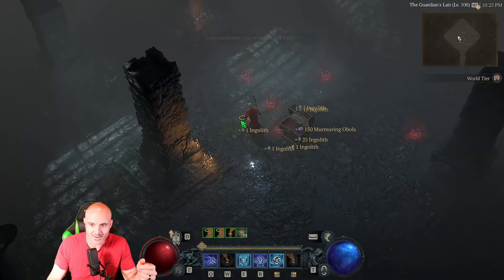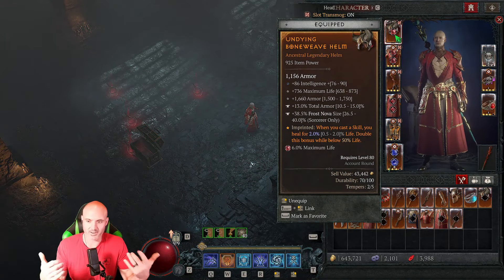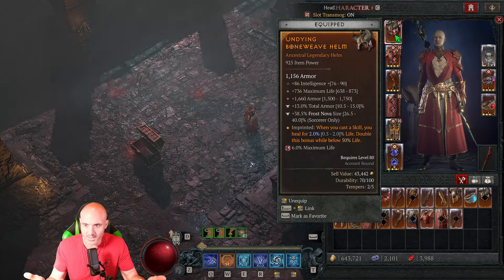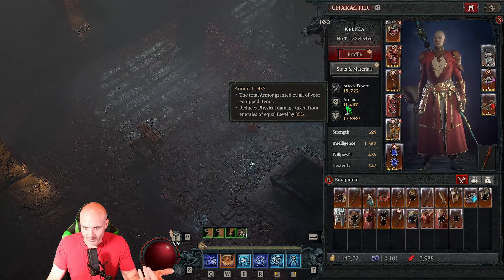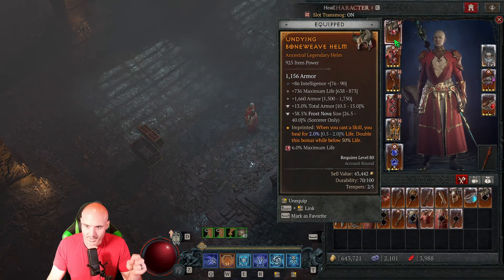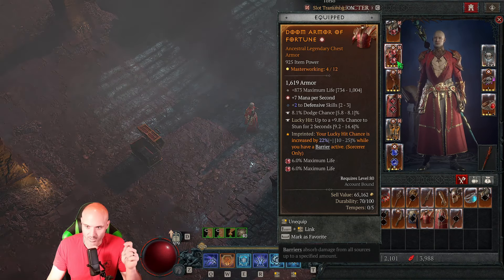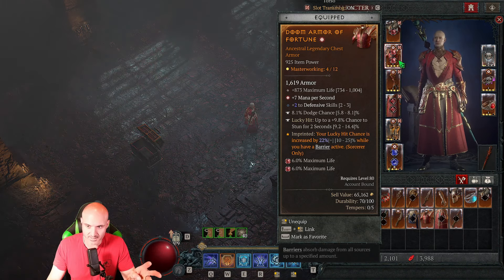Let's take a look at the gear and what we wish we had. Obviously we would love a Shako but I'm not going to have that right away. I do like the undying aspect on the headpiece - it works out well. I have my armor around 1100. We are getting 85% mitigation from equal-level mobs currently, but the mobs are higher level now so the armor does need to go up - we'll do that calculation in a later video. One thing I'm missing is intelligence - I would like mana per second on there, that will also help with mana.